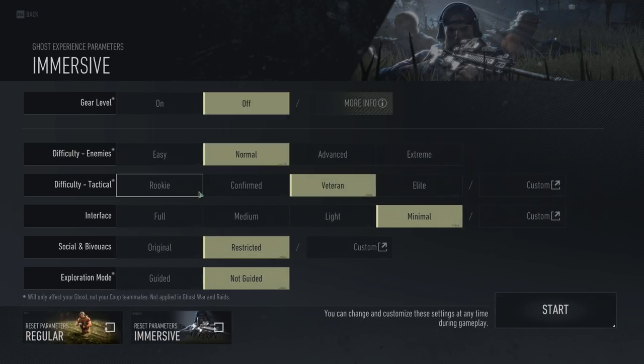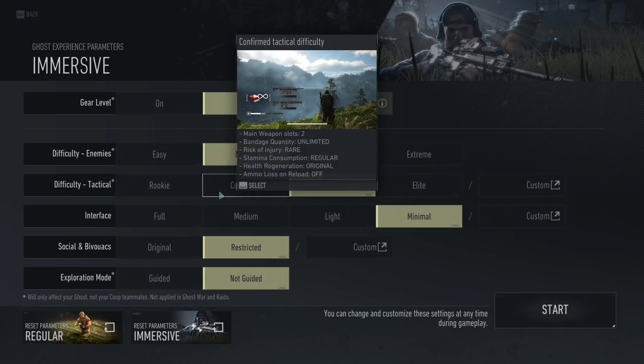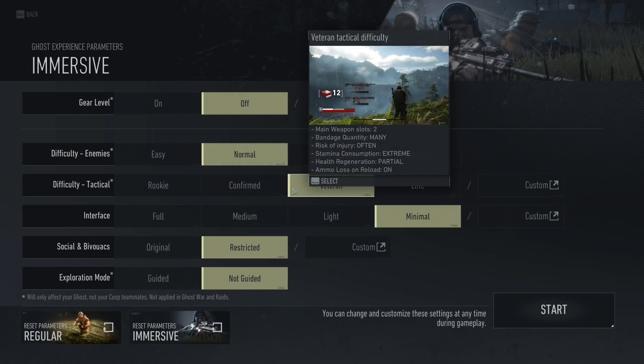Let me look at this difficulty. It says main weapon slots two, bandage quantity unlimited, risk of injury none, stamina consumption none? Wow. Health regeneration maximized. So at veteran level on normal difficulty, I'm going to have two weapon slots, mini bandages — it doesn't say how many, just mini. Risk of injury often, stamina consumption extreme. We'll test that. Health regeneration partial. Ammo loss on reload — on. I wanted that.